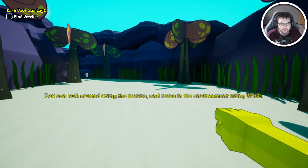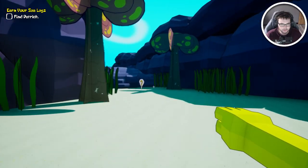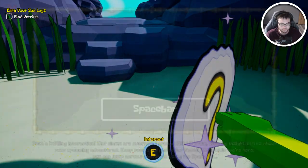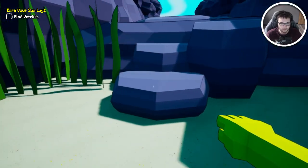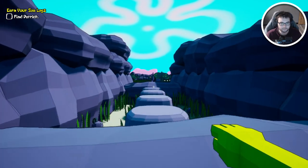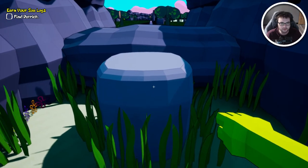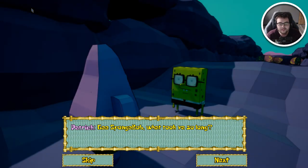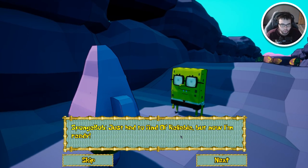Find Patrick. You can look around using the mouse and move in the environment using WASD. Alright, pick up the pace — press and hold Shift. Spacebar! Okay, I got it. Go! I love the jump noises, man. Gee SpongeBob, what took you so long? Instead of fun old reliable, now I'm ready.